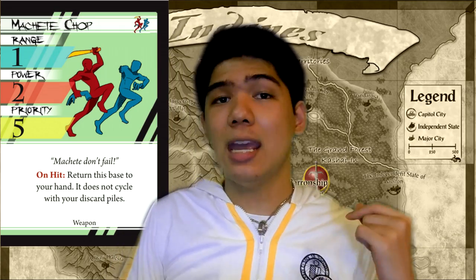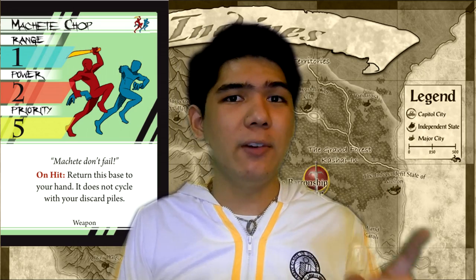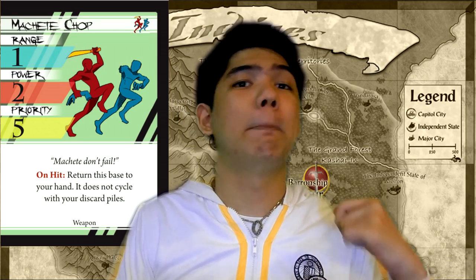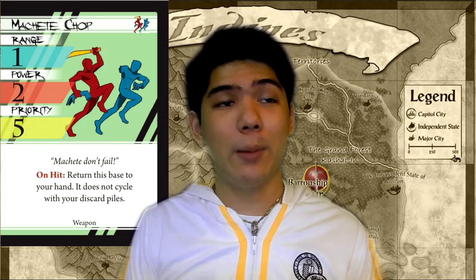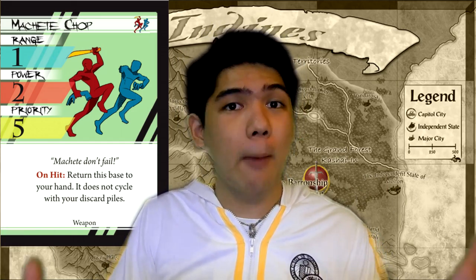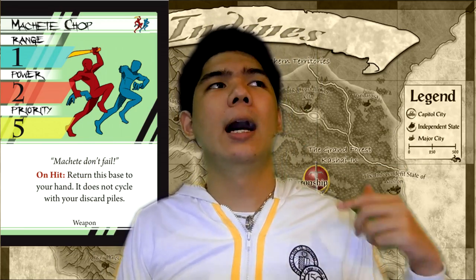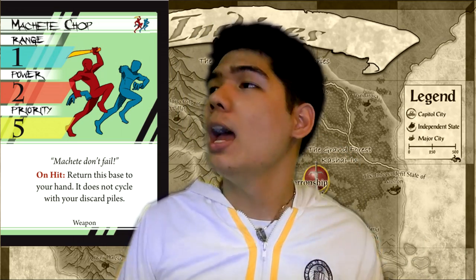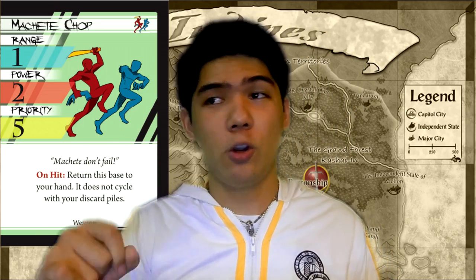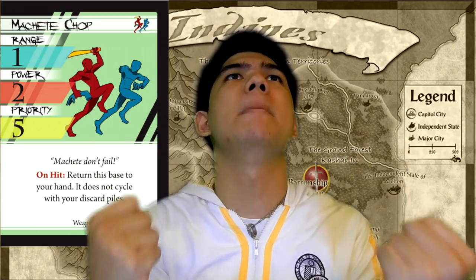Next up is Machete Chop. Machete Chop has the same stats as Grasp, but the on-hit effect is really good. If you hit with this thing, you can put Machete Chop back into your hand and then the style cycles by itself. This is really powerful as it basically increases the number of options in your hand — that's super good in a game like Battlecon. It's good on characters that have hit confirm and stats to make this thing matter, but it's also good against almost everyone because getting more options is amazing.